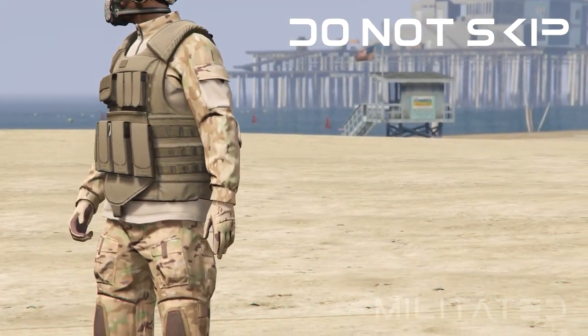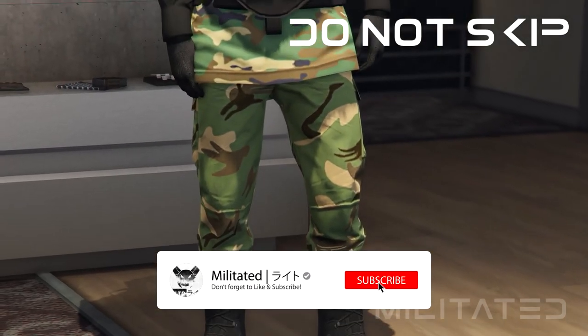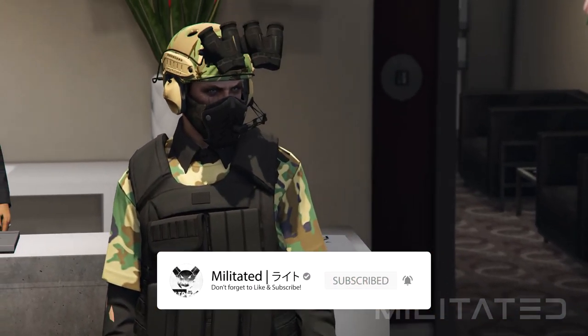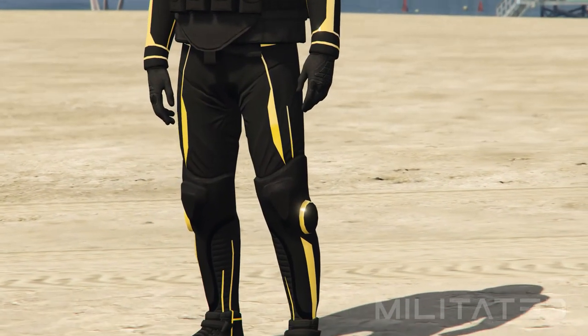Hello and welcome to the video. Today I'm going to be showing you how to get the CEO vest — this includes the black, tan, and green ones. I'm also going to be showing you how to put them on other tops or outfits such as the ones that you saw in the thumbnail.